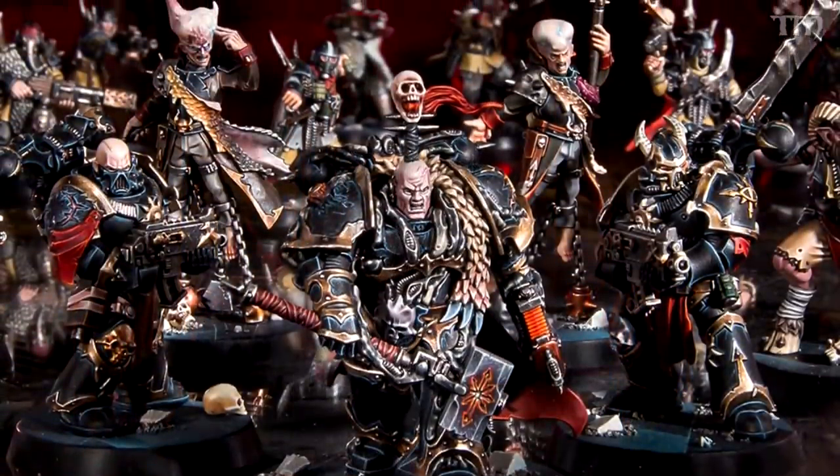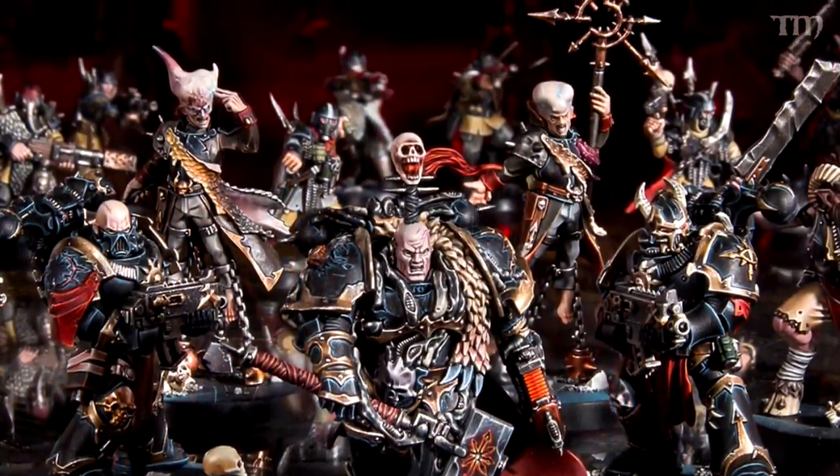If you bought the Blackstone Fortress game, there's a book inside that gives all the stats for all the figures if you want to move them over to Warhammer 40,000. But the stats for Kill Team were not included in the box. They got released today as a free PDF — I'll put the link in the description — on the Warhammer Community website, and it has data slates for pretty much every single model in the game.